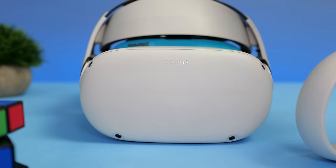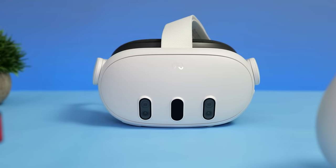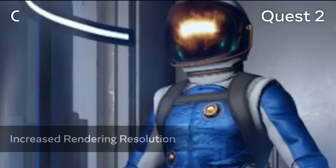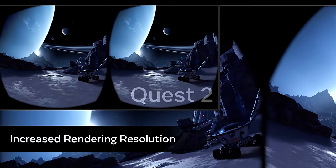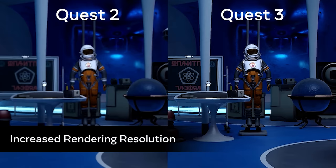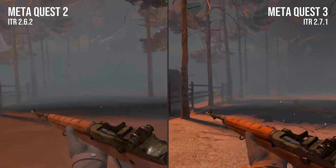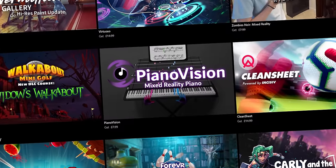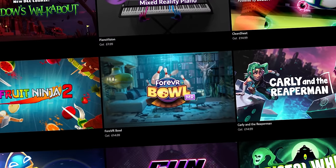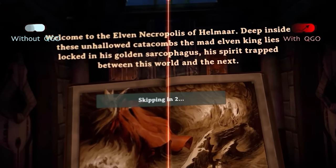We all know that the Quest 3 is capable of running VR games at a higher resolution and a higher frame rate compared to the Quest 2. However, this relies on games being optimised for the Quest 3 by the game's developers. We've seen some incredible Quest 3 enhanced games, like Red Matter 2, Into the Radius, and Population 1, that really showcase what this headset is capable of. The problem is, there's tons of great Quest games out there that haven't yet had this treatment, and that's where this nifty bit of software comes in called the Quest Games Optimizer.